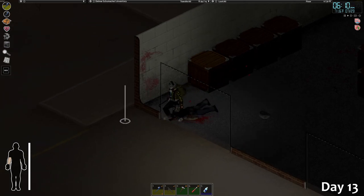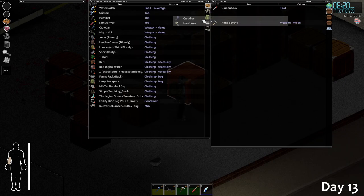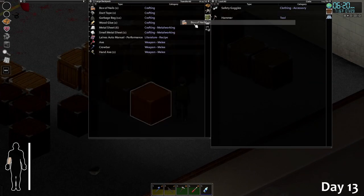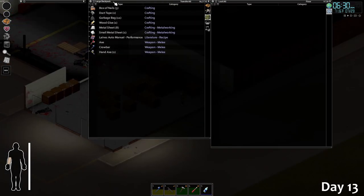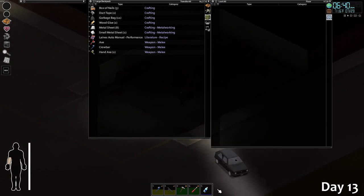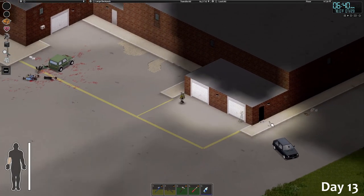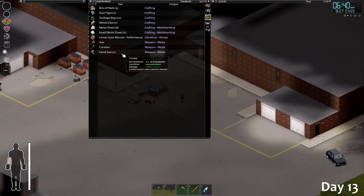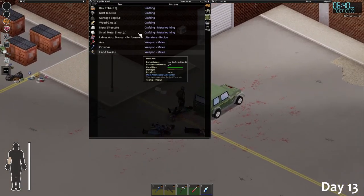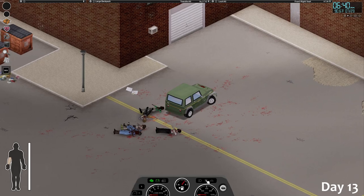Wow, alright — what a fight! I attracted a ton of zombies but that actually worked out. Got some level tuned in long blunt and I'm like halfway to level two maintenance, which is very good. Another crowbar too — I'm getting more weapons. I've got three more axes, one of them being a two-handed one, another crowbar, a bunch of metal sheets, and glue. Pretty good stuff.